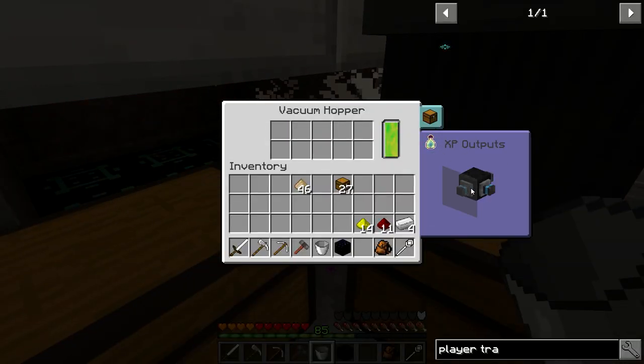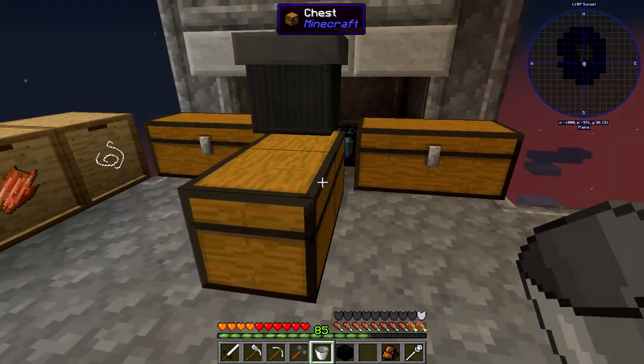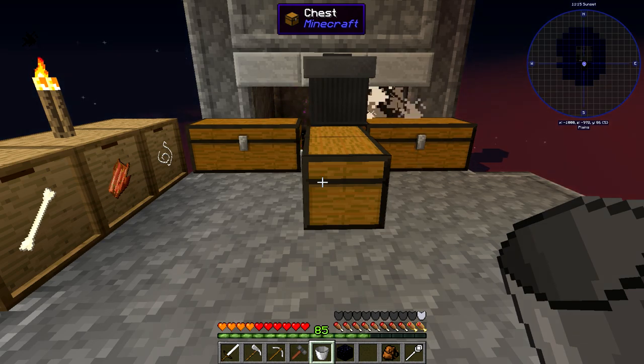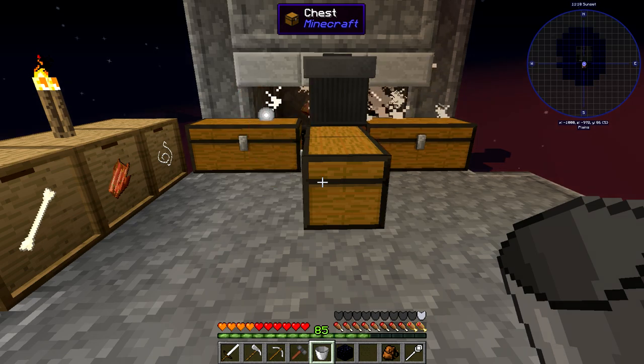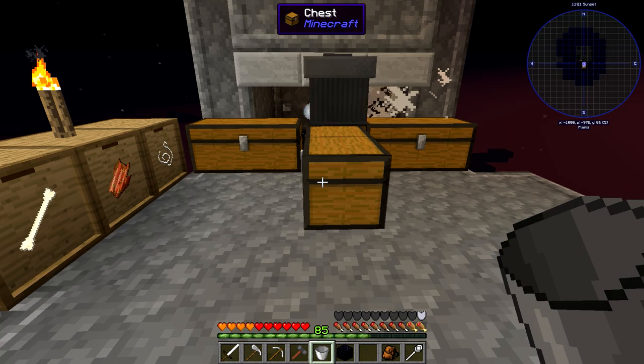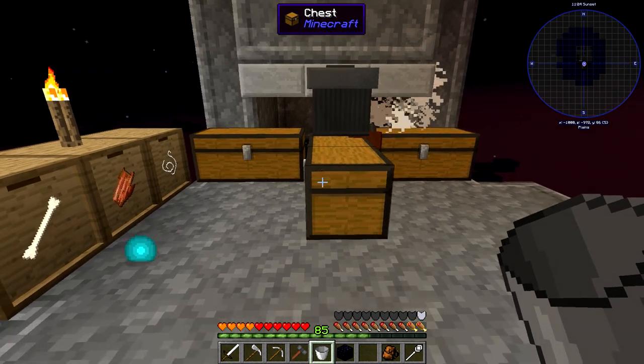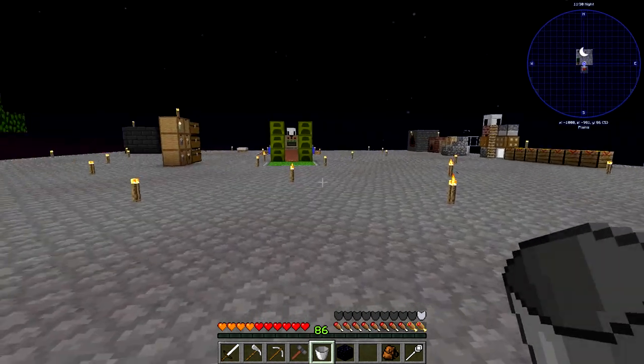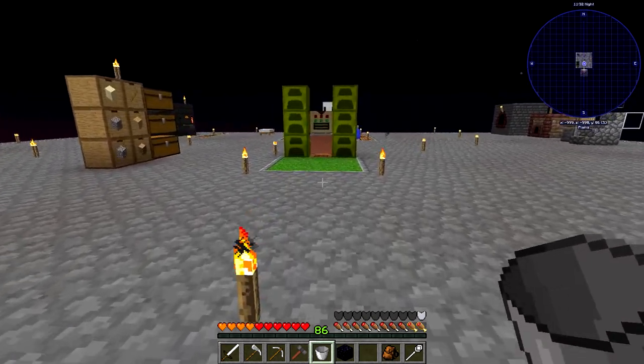These vacuum hoppers are pretty cool — you can configure the side, so if you want output going out the top, you can do that. You can also handle liquids with the second slot, which would handle XP. I'm not dealing with the XP yet mainly because this pack has a mod called Clumps, which makes all XP clump together into one giant ball. At one point in a previous pack I touched one of those balls and grabbed 217 levels. It just gets larger and larger — don't even have to worry about it.